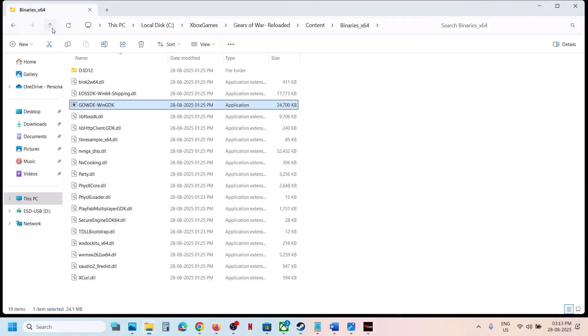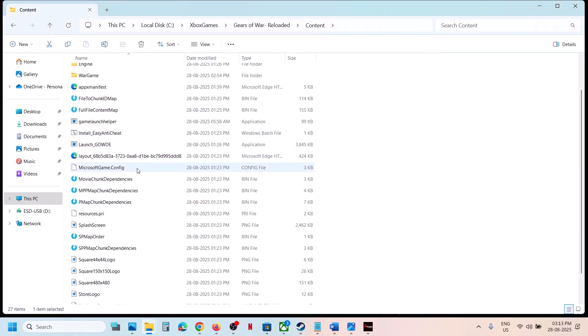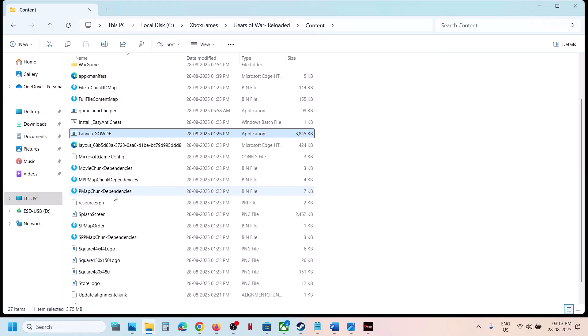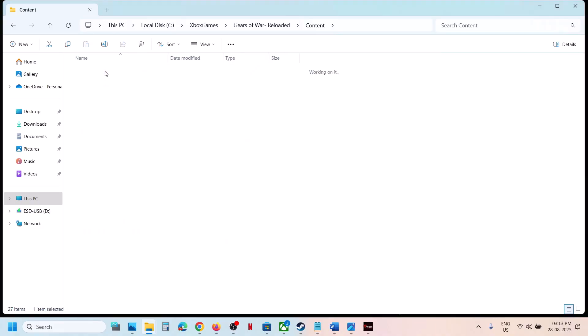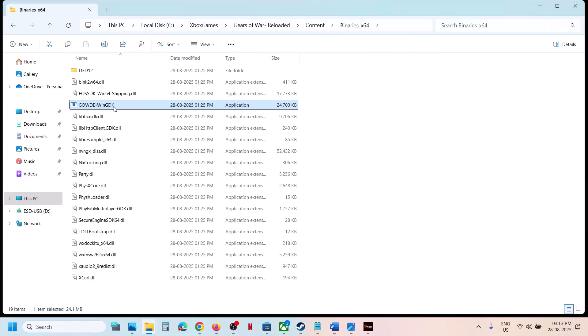If still not working, you can go back and use the launch executable. Make a double click to launch the game, or you can even use the game launcher helper — make a double click, launch the game and check. Running the exe as administrator with a double click or Run as Administrator should work.